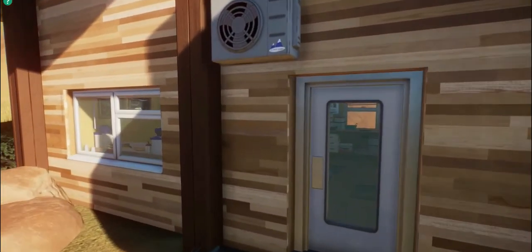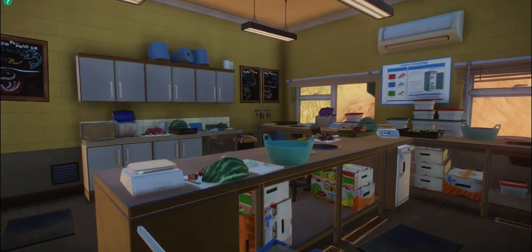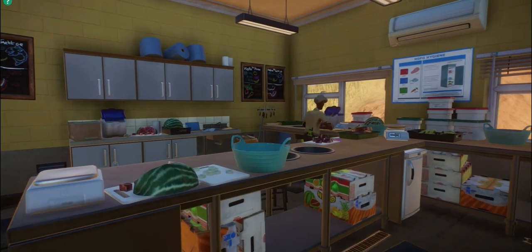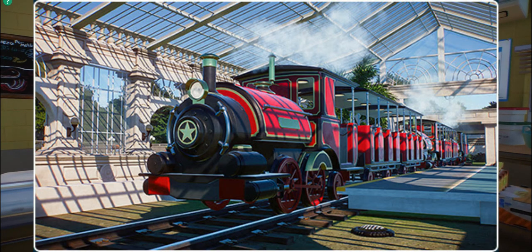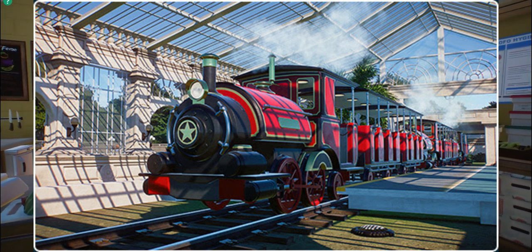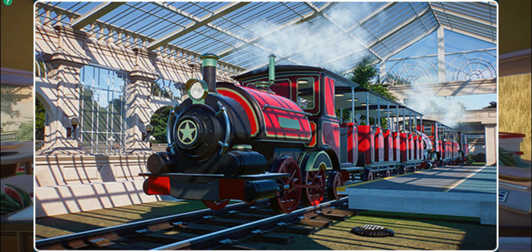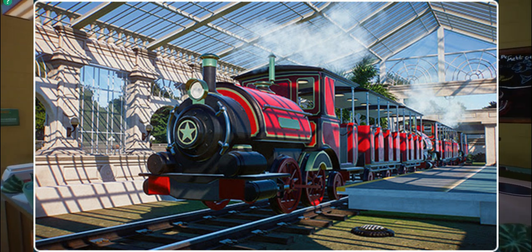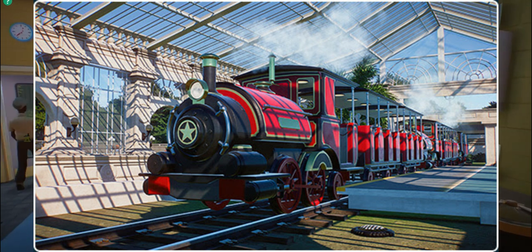Now let's move on to the more exciting screenshot — a very cool one indeed. This is a screenshot of the steam train that we'll have in our zoos. They posted this through email saying: 'Small steam train — check out this brand new screenshot. Transport rides are a great way for your guests to quickly travel across your zoo whilst enjoying the fantastic view.' It looks really good.